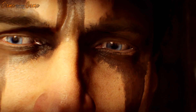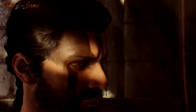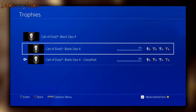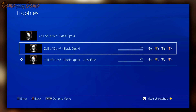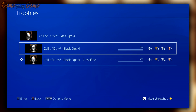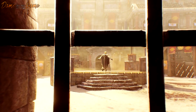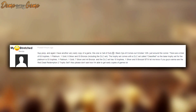Somebody has managed to get their hands on an early copy of Black Ops 4 and has now posted screenshots of all the PSN trophies, which will also be translated into Xbox achievements, and it gives away an awful lot about the game. These trophies also include some to do with Blackout and some with multiplayer, but we're all about Zombies here. The trophies were posted on the PSN Profiles website.